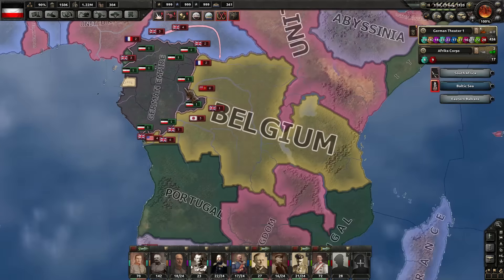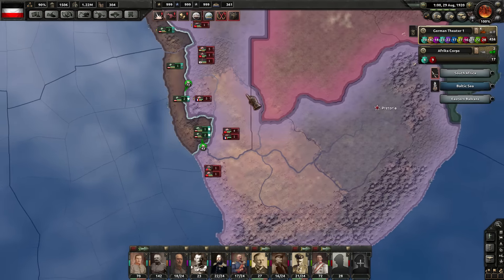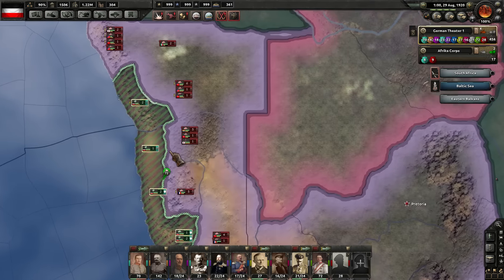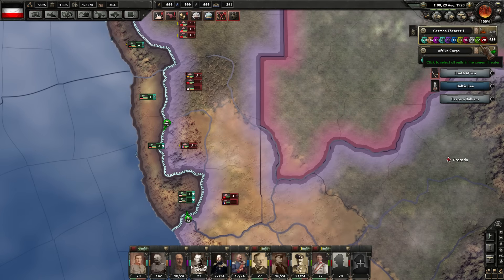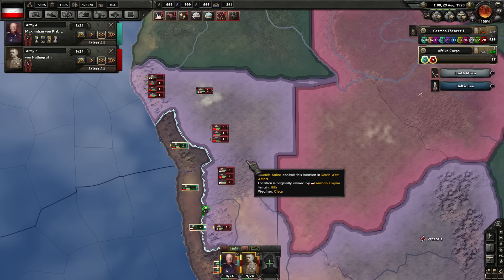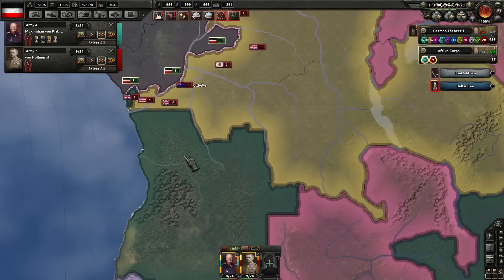The other thing is we've got to make sure we're not neglecting our African holdings down here. You can see the Allies have pushed back here in South Africa pretty heavily. I only have about eight divisions down here assigned to this, so we're pretty much outnumbered and trying to defend this territory as best as possible.